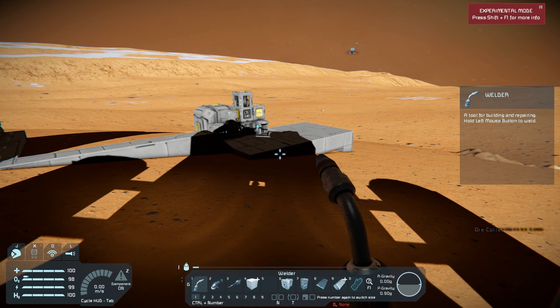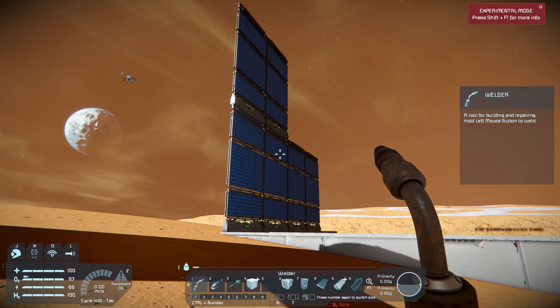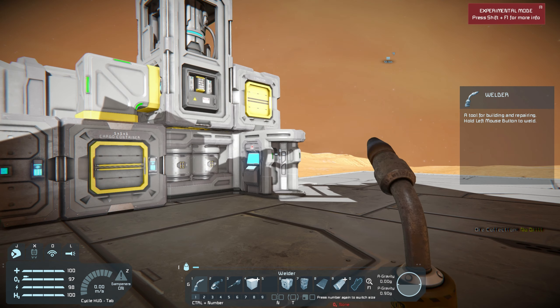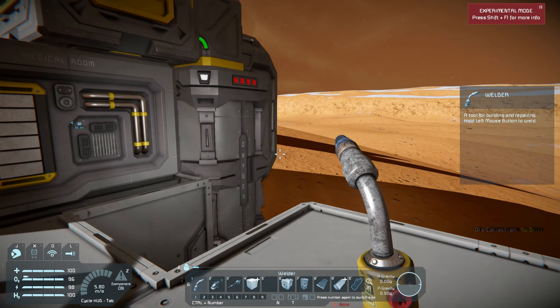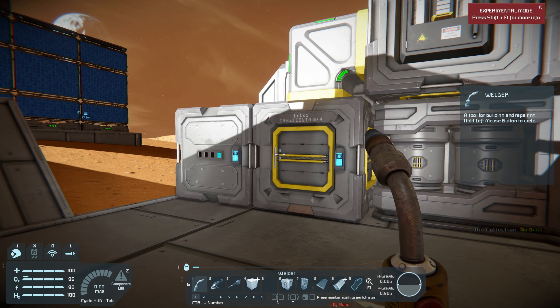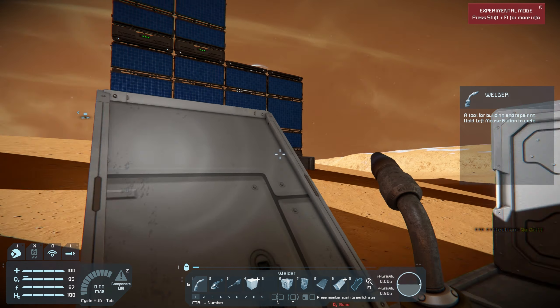Hello everybody, welcome back to Space Engineers. The keen among you may notice I added a couple of solar panels, used up the last of our solar cells, and moved some stuff over onto the platform. After the last episode I filled out the rest of the platform — moved our med bay over here, the oxygen generator, and put the oxygen tank here, though I turned that off until we get more ice. Probably throw a hydrogen tank in at some point as well, just so we've got plenty of stored gases for when we want to take off. Until then, we're looking pretty good.